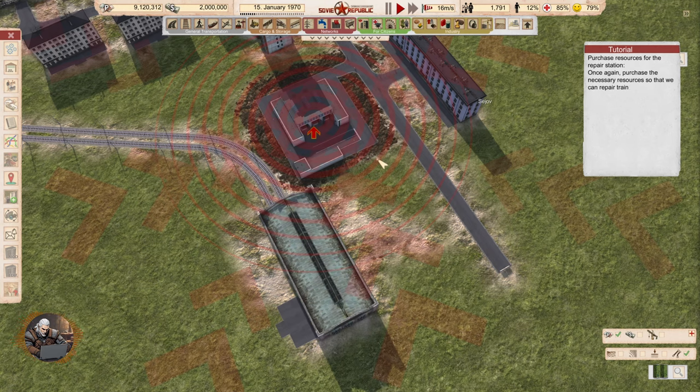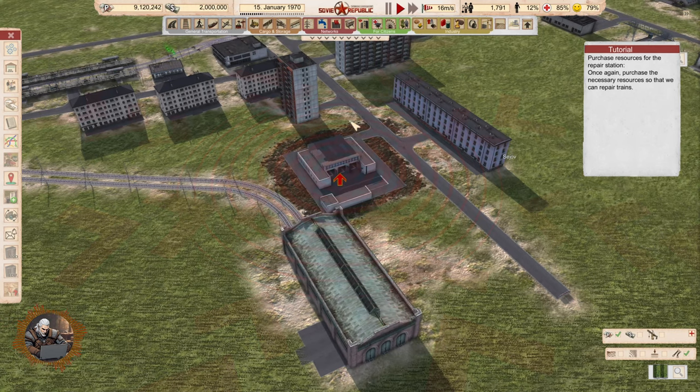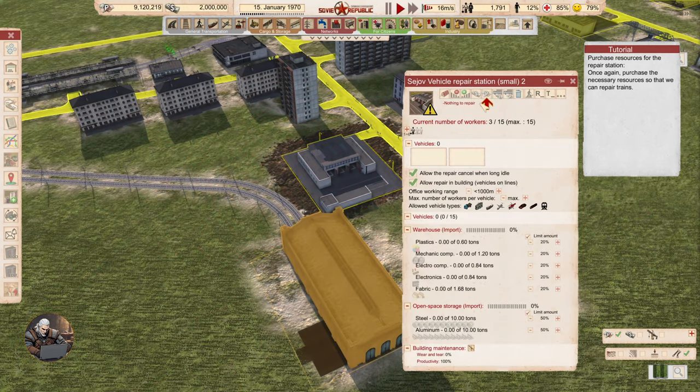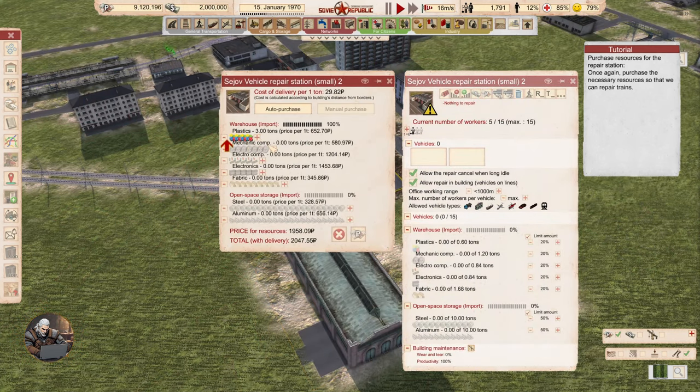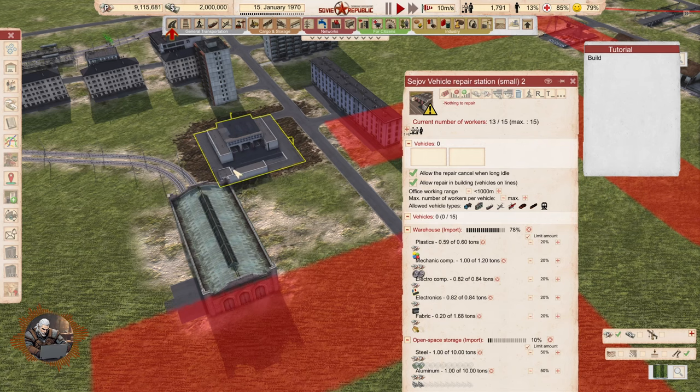Purchase resources for the repair station. Once again, purchase the necessary resources so that we can repair trains. We have to repeat the process.